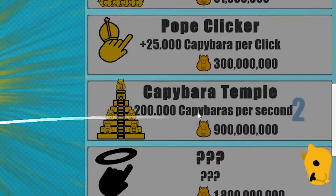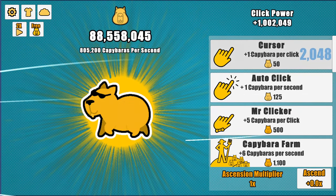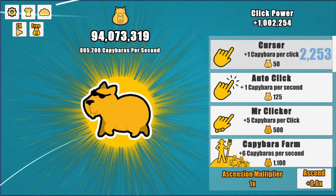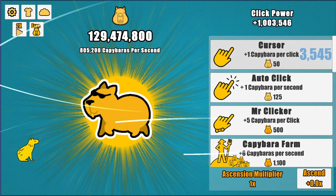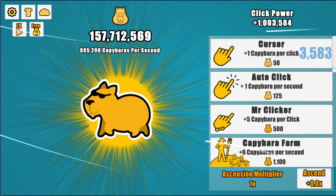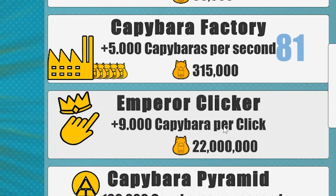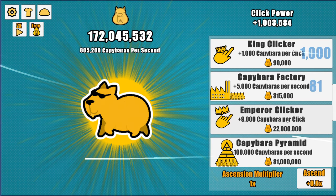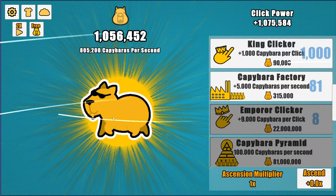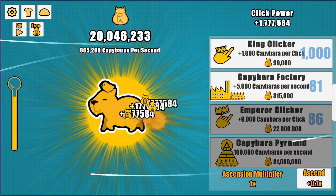We can afford another capybara temple. Even with the auto clicker buying cursors as fast as we can, we'll never run out of money. After letting it run for about two minutes, we got a bonus. Scrolling down to find better upgrades — the emperor clicker gives 9,000 per click. It'll drain our money but that's okay. After clicking for a few seconds we have enough for more emperor clickers, getting us up to 86 and then 140.